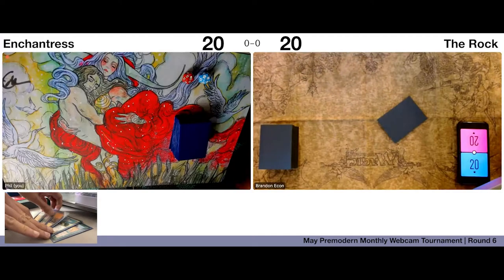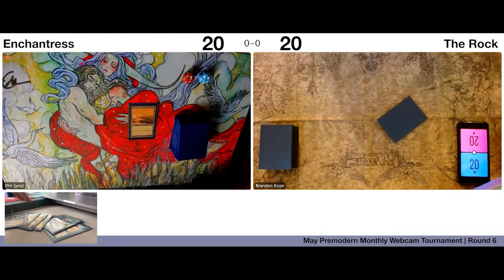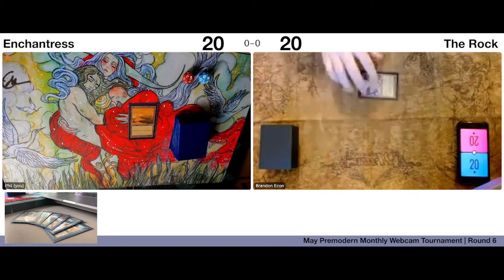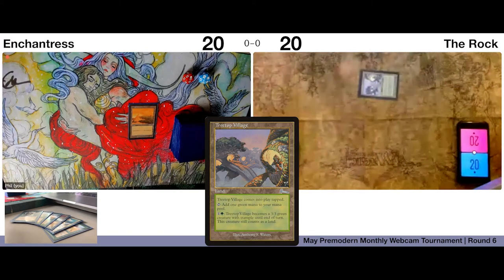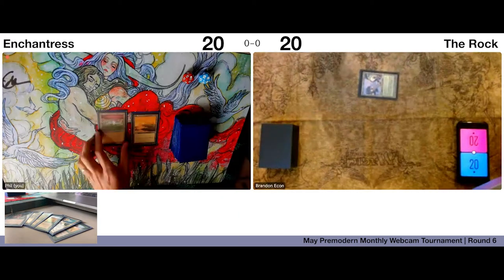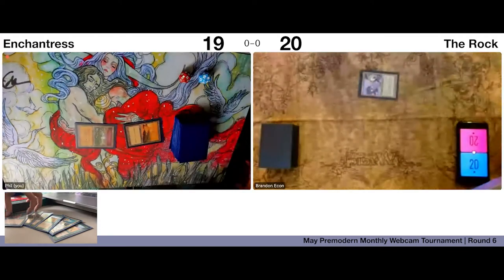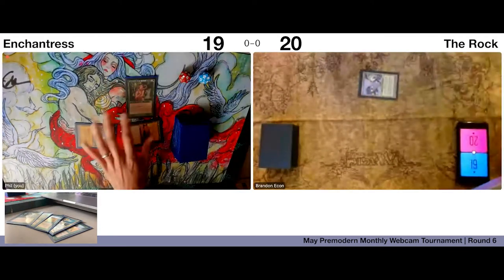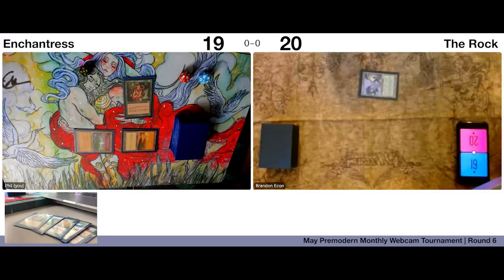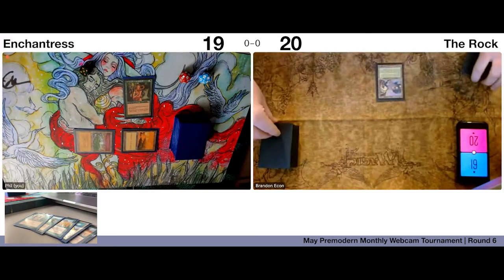Alright, we have started. I'll start with the planes and then pass to you. Play a Treetop and pass. Brushlands, it's like one, go to 19. Play an Enchantress. And then I'll pass with five cards — it's so good on tap.